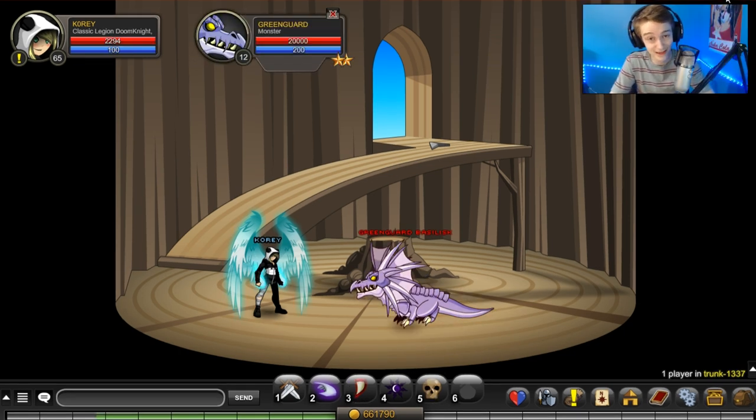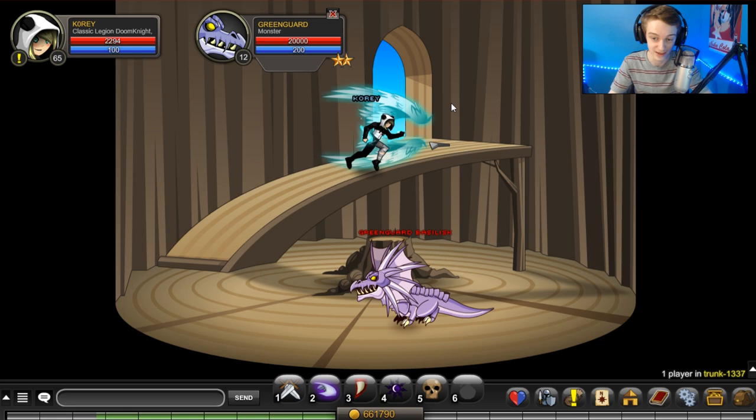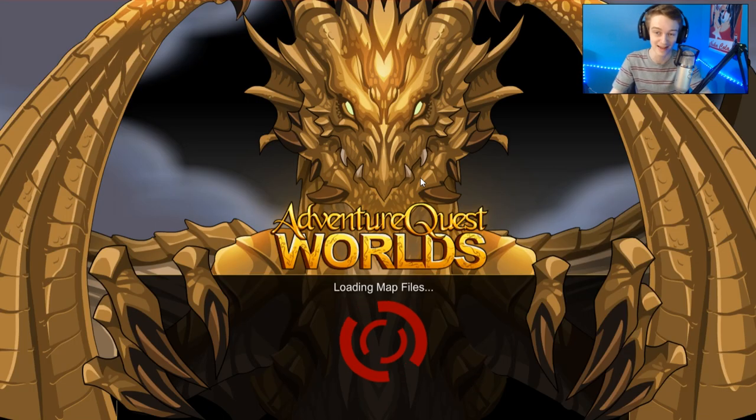There you have it — it takes three times the amount of time with the same class and same enhancements to kill the same monster on the testing server compared to the live server. The live server is three times faster. So if you're farming bosses, you definitely want to do that on the live server because you're not going to get your drops very fast on the testing server — it's gonna take you three times as much time. That's insane.